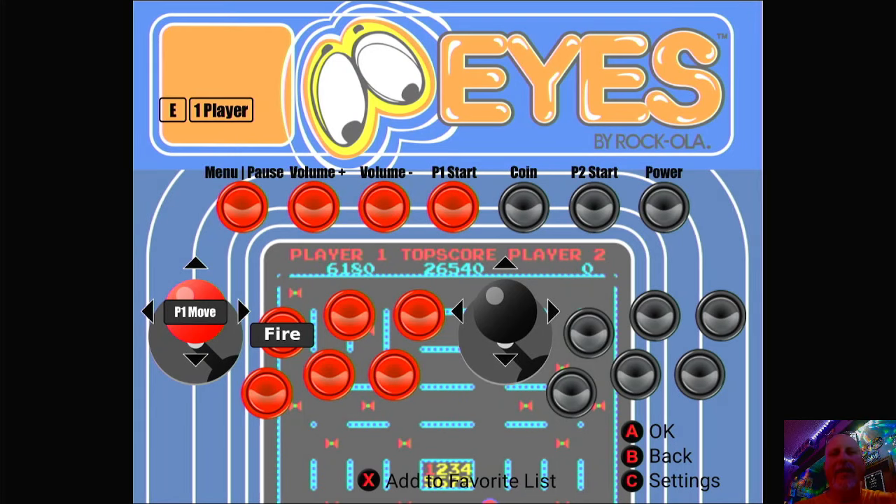Hello, welcome to Tim's Tiny Arcade. Today we are back on MAME and today's game we are playing is Eyes. This came out by Rockola and it's a one-player maze kind of game. I would not say exactly like Pac-Man — I think it's a lot harder than Pac-Man.